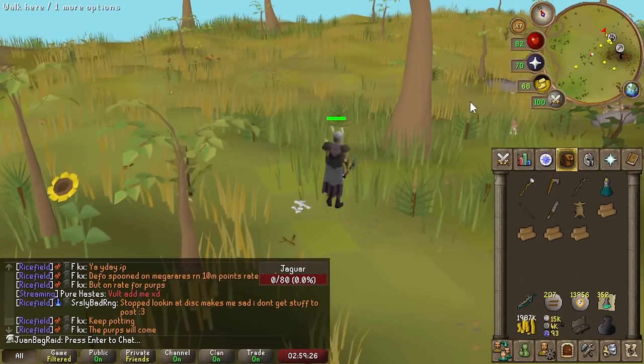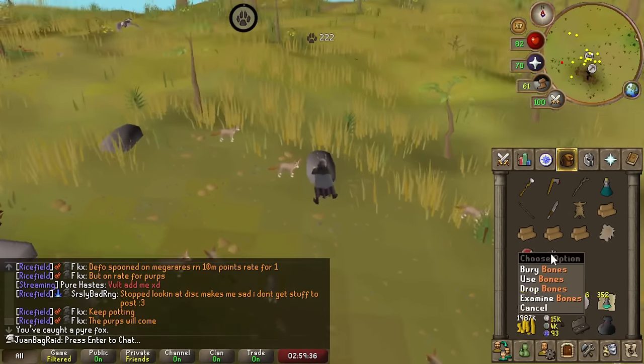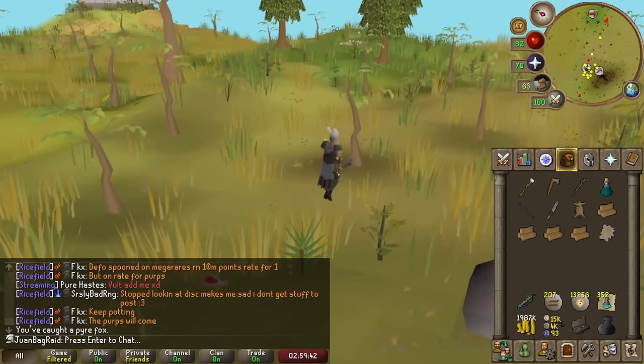We got one of the furs, so we need one of this and also this fur as well called fox fur. The jaguar fur makes the cape, and the fox fur - I need 3 of them - makes the legs.